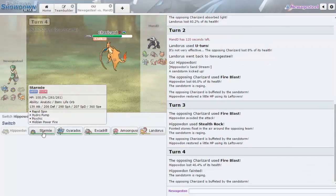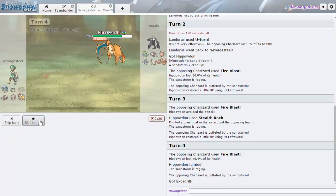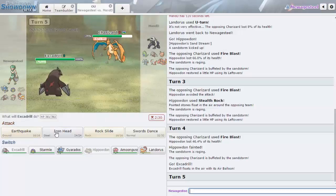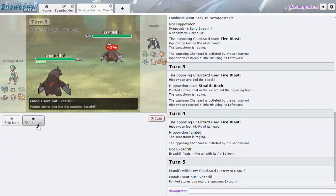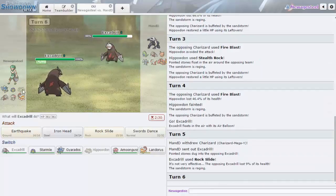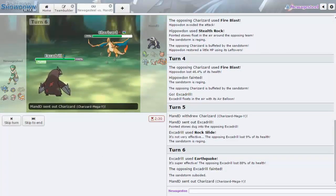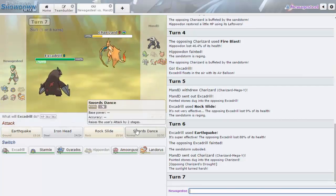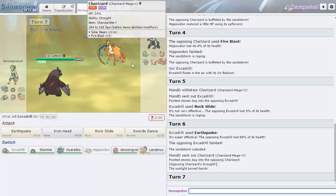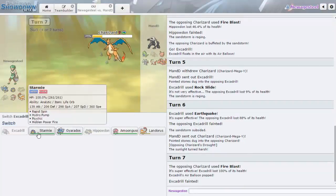This is the only time I feel like Excadrill will do anything significant. Going for Rock Slide — if he stays he dies, if he switches I still have Air Balloon and he can't touch me. I'll go Earthquake. That was a Speed tie since we were both Sand Rush, but it didn't matter. He's taking 50% now. I don't think I need Excadrill anymore — I'll Rock Slide in case he Roosts or misses Fire Blast.